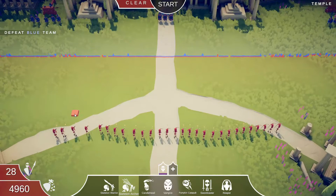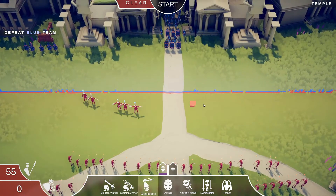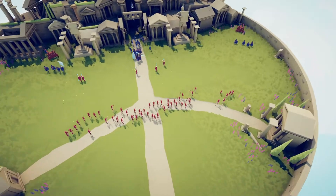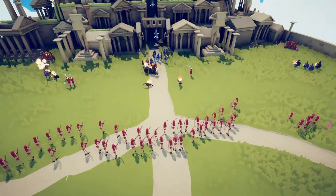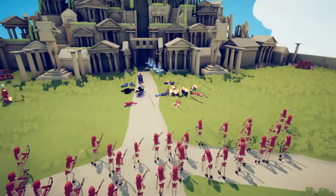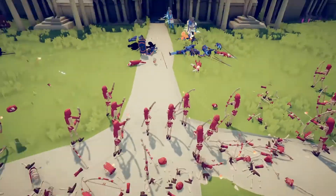The pumpkin catapult is the last unit left every single time. I think the closest we've gotten is using the archers, so I'm gonna put a bunch of archers and some candle heads because they knock back units. I'm hoping the archers can do a good job taking out Zeus since Zeus is kind of the main problem here.